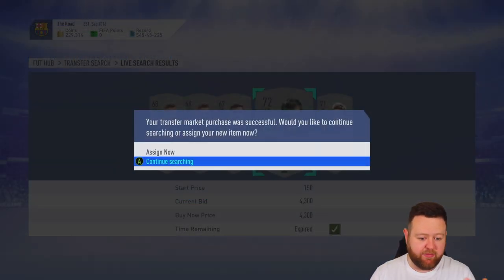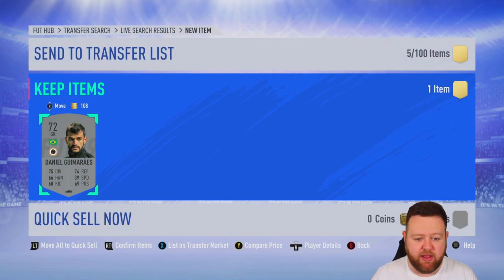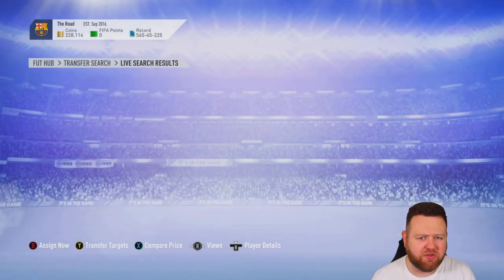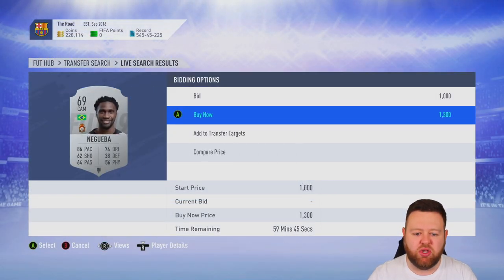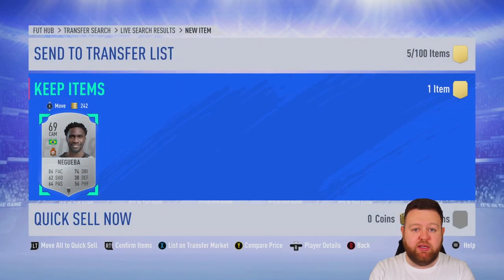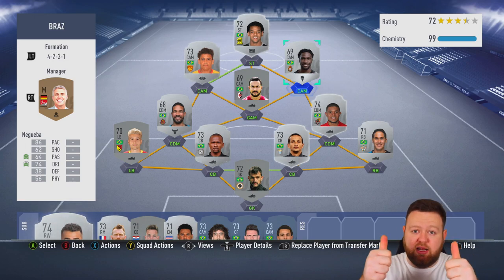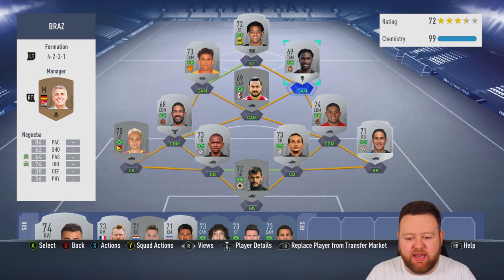I bought the best centre-back, Luiz Felipe, who's got 70 pace, and another very expensive player. Goalkeepers from Brazil are very expensive, but they'll also sell - as long as you don't hold on to them too long, you should be golden. If you enjoyed the last episode and this one, seeing something different and unlocking these three players, I'd really appreciate it if you could hit that thumbs up. I'm very grateful for your support on this series.